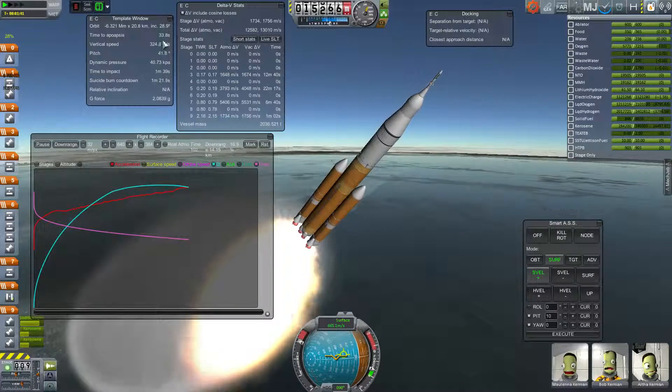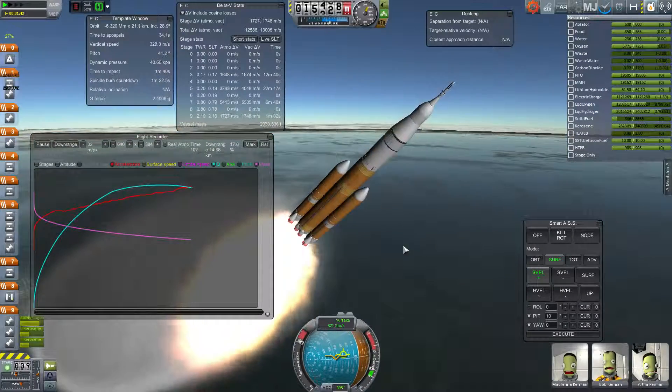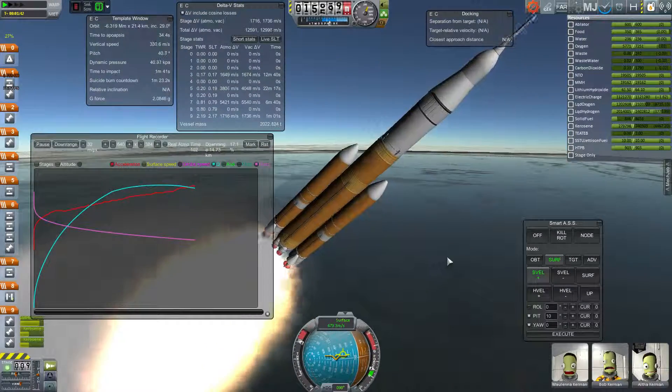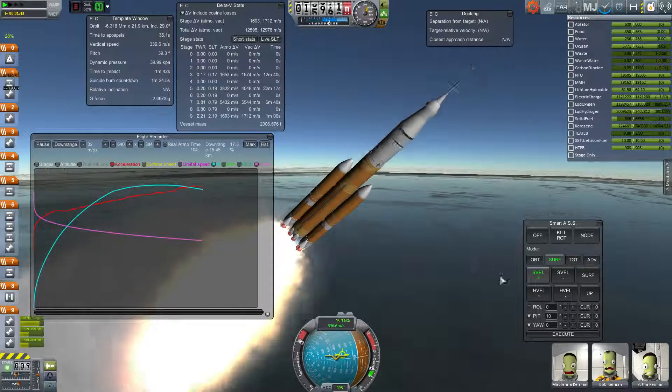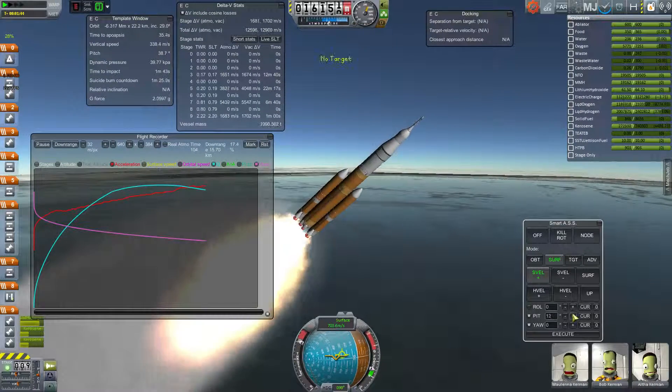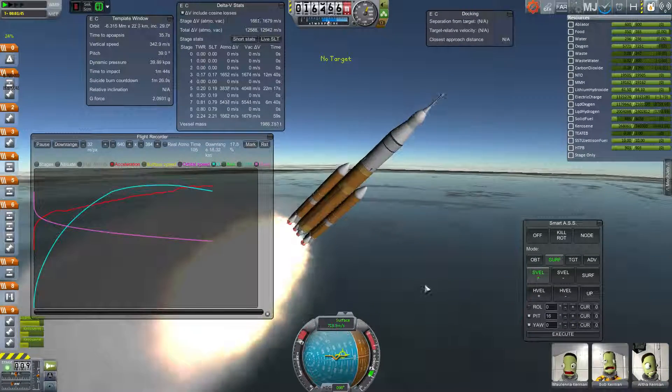Important values — time to AP is barely increasing, despite the fact that I'm currently pushing a thrust of over 2 Gs. No matter what I do at this point, these guys are not going to space today.